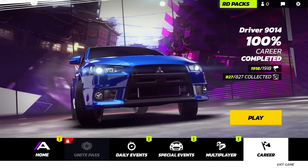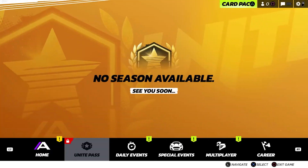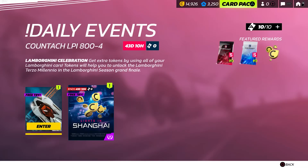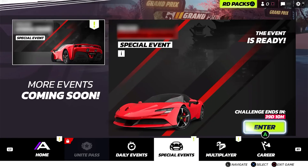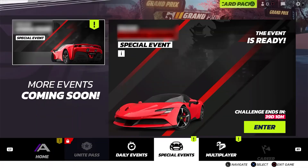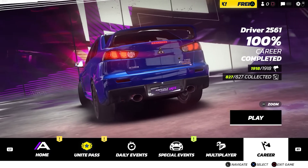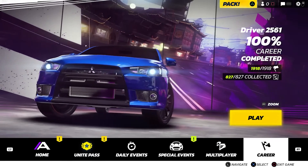The new menus are the first thing you'll notice when launching Asphalt Legends Unite for the first time. As you can see, it's a big change. We've really tried to up our game here, and especially with cross-platform coming, we wanted to make sure the new menus were easier to navigate with a controller as well. We're sure most of these screens will be instantly familiar to you, as the team wants to make sure you still feel at home and can quickly navigate to any section of the game.